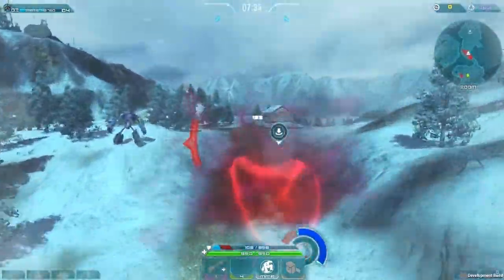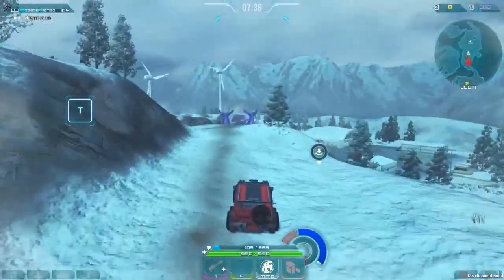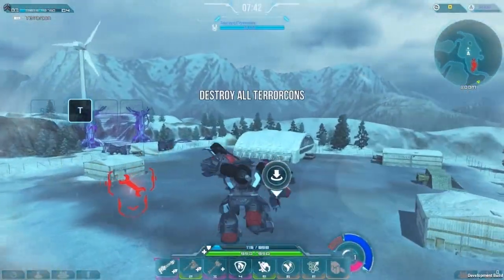Every Transformers Warrior can take to the battlefield in either robot or vehicle form, each with their own strengths and weaknesses. Press T at any time to switch between forms.